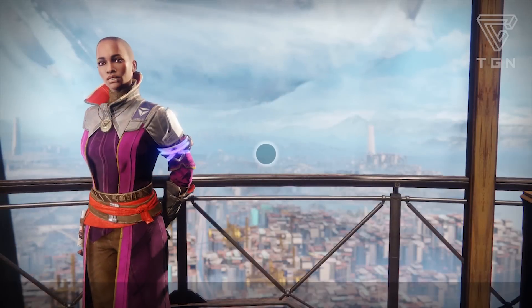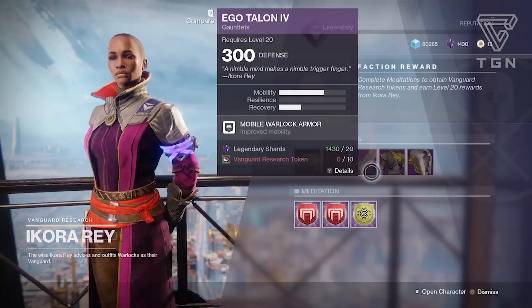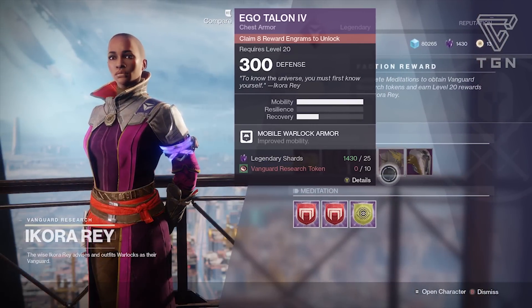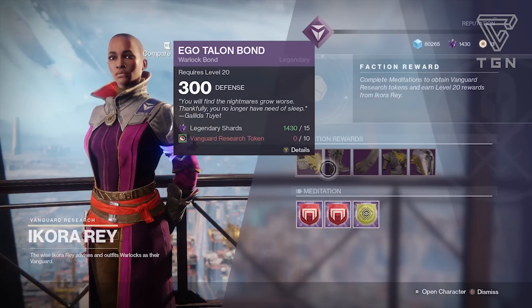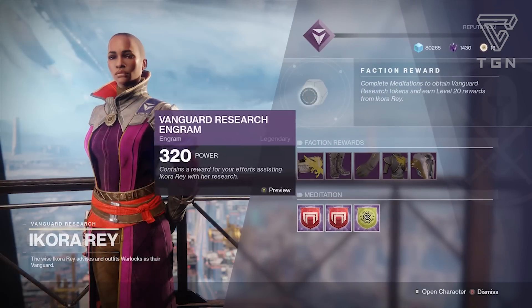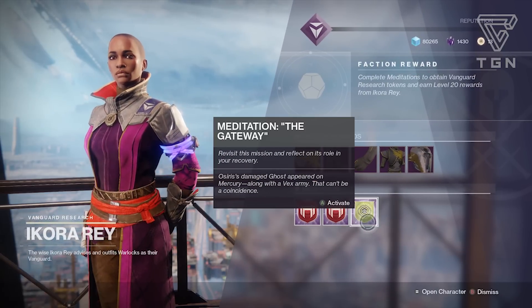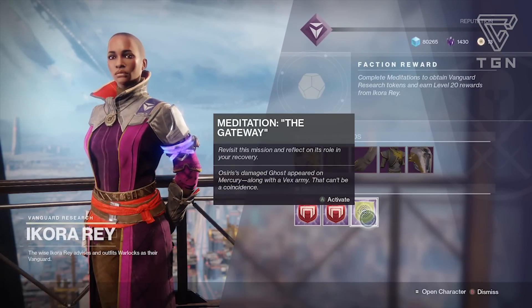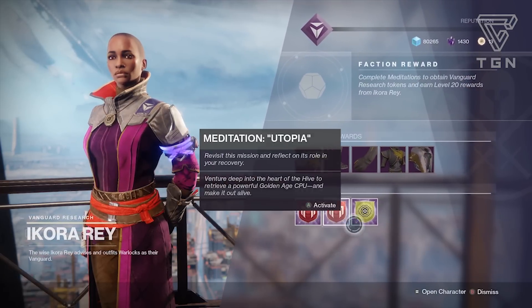Let's check out Ikora. She's actually selling that original gear from the beginning of the Destiny 2 campaign, which you can pick up if you're a certain rank with her faction. The meditations this time around are Riptide, Utopia, and the new Curse of Osiris one, The Gateway. If you want to earn some Vanguard Research rep for Ikora, pick up these meditations and complete those missions.